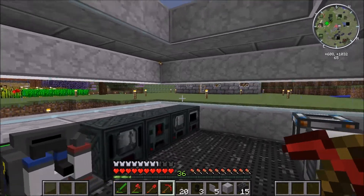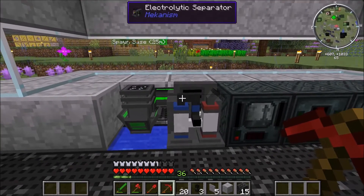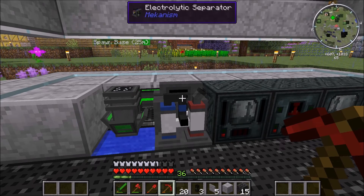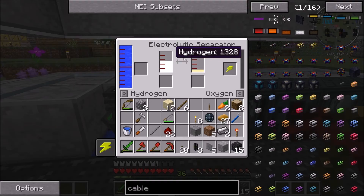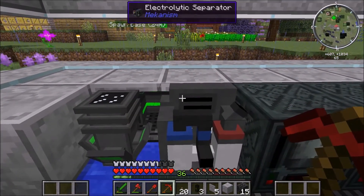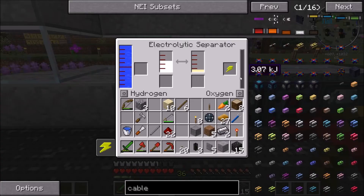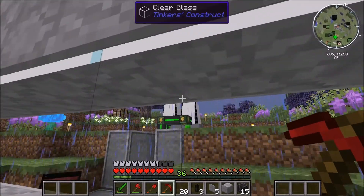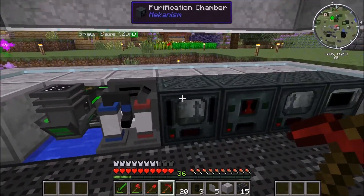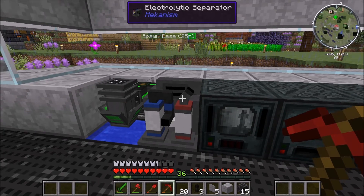Okay guys, so we are back. I changed a little bit of the setup — I flipped it around. That's mainly because the electrolytic separator would have to be backwards the other way. You pump it out of the side with the red on it — the blue is going to be the hydrogen, the red is the oxygen. Now there is one flaw with this system right now and that's going to be my cables. Those are the basic cables — they only carry 500 joules per tick, and this thing uses up a lot. So we need to be pumping more kilojoules per tick.